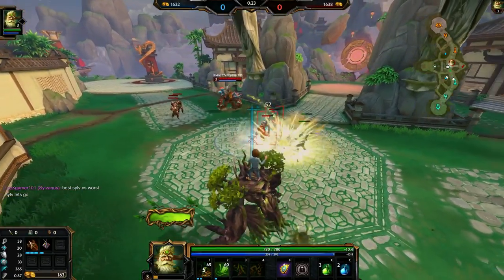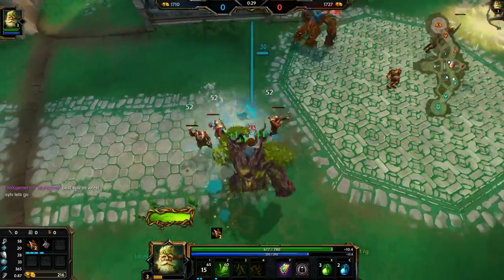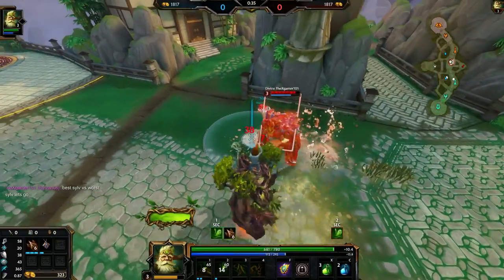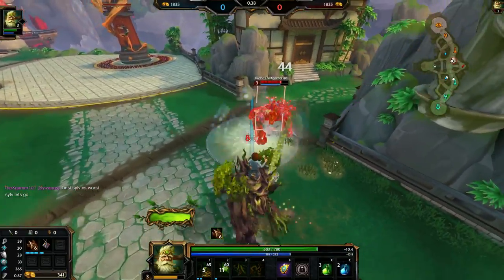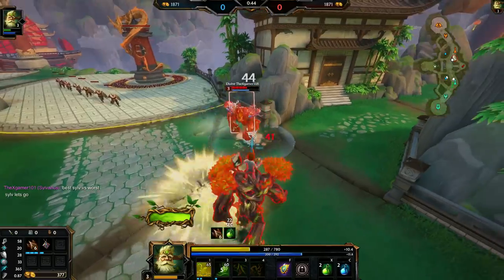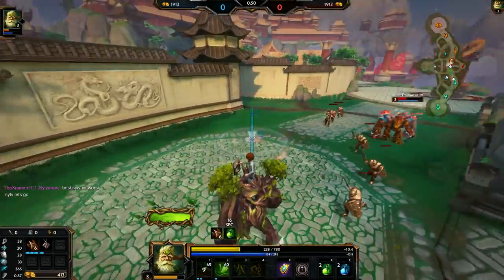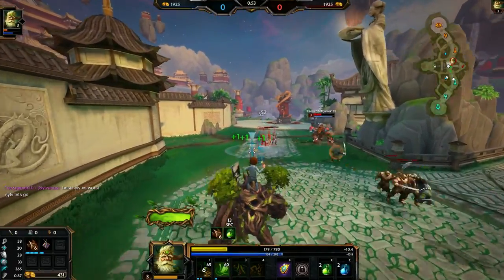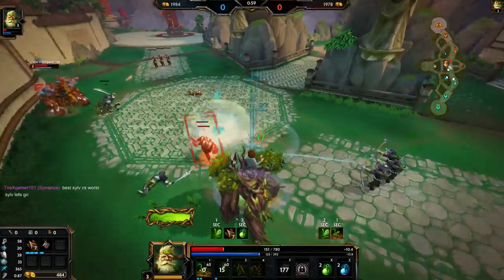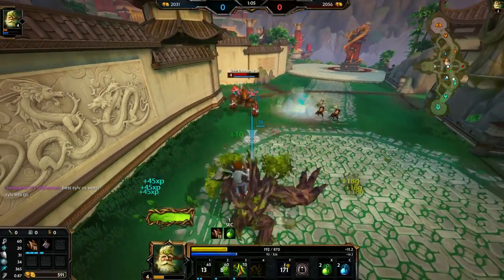He went Hunter's Blessing and boots, so I should out-clear him a tiny bit — except he had his one up and I did not. I have a little bit more damage so I should win this fight. He also went blink instead of ages, so I should have full outboxing potential. I probably shouldn't have done that — I should have saved it for the wave. Looks like he's trying to focus me instead of the wave.